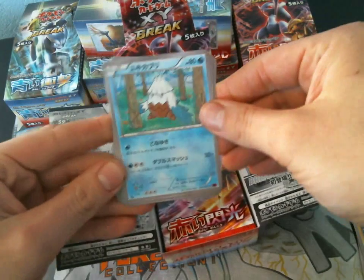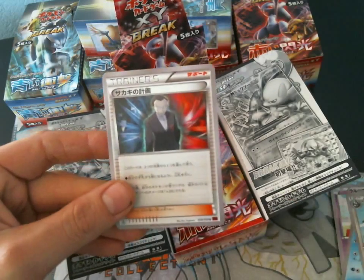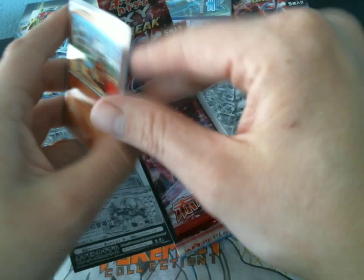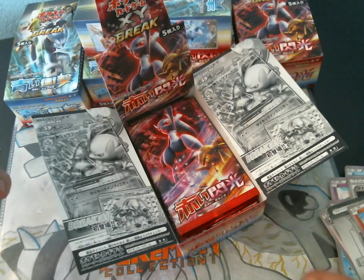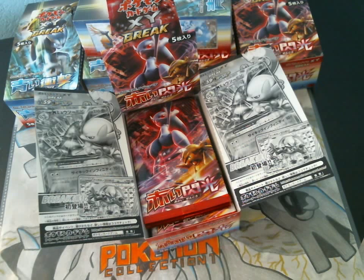In this pack we have a Snover, Ralts, Remory, Staravia, and Giovanni's Plans. Kind of bizarre that I haven't pulled any Ultra Rares yet. Cubone, Snover, Ralts, Curlia, Aromatisse. I think this is the farthest I've ever gone through a box without an Ultra Rare — I've already opened six packs without one. That's kind of bizarre.